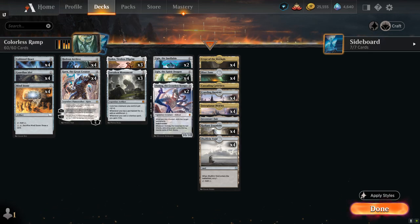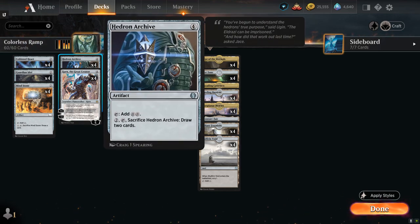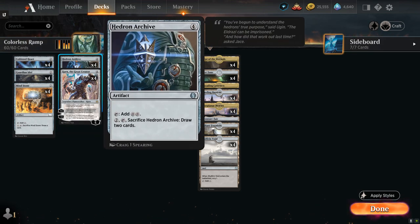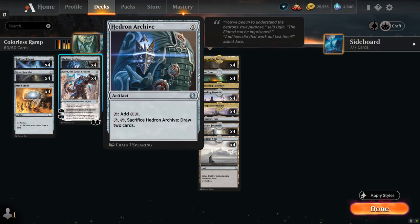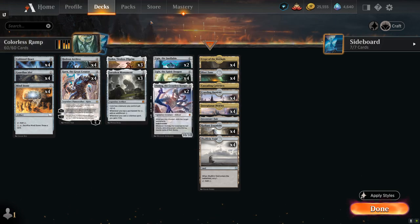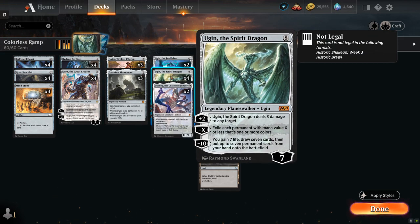At four mana we can potentially play a turn-three Hedron Archive, which taps to add double colorless to our mana pool so we can play another two-mana artifact in the same turn, and we can also sacrifice it to draw two cards in the late game. By going turn-two ramp artifact, turn-three Hedron Archive plus another two-mana artifact, we can potentially cast a turn-four Ugin the Spirit Dragon if we don't miss any land drops — that's why Hedron Archive is so powerful in the deck.